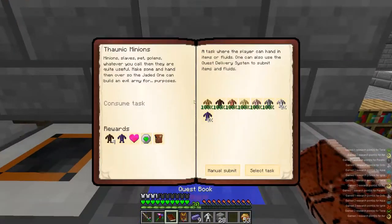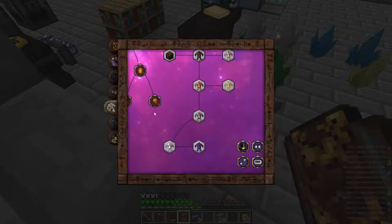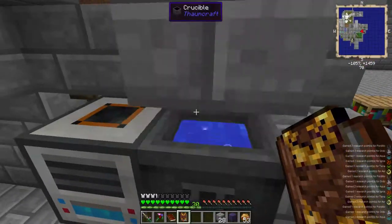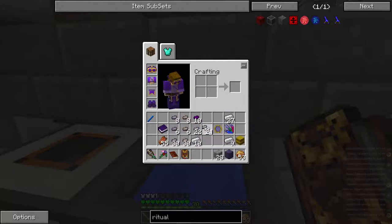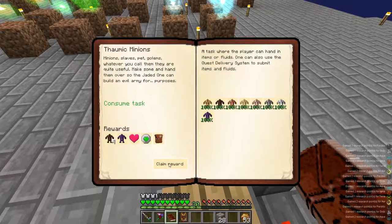We're going to need a block of Thaumium, and for the Thaumium Golem there's got to be a block of Thaumium and eight of everything. Let's make our block of Thaumium and eight of everything - like so. One, there we go - eight of everything - and we're good. Claim reward.